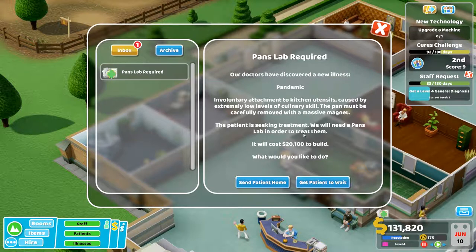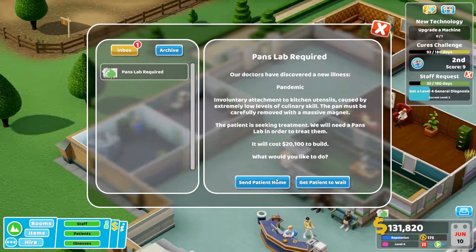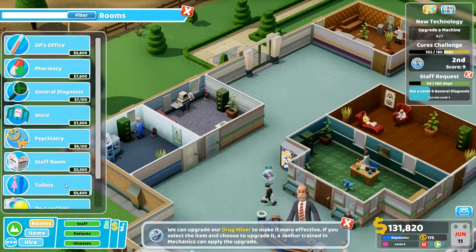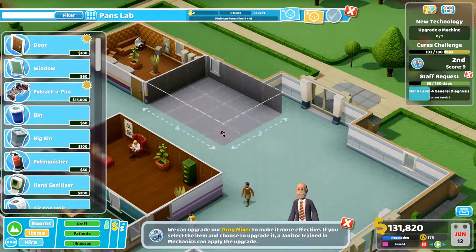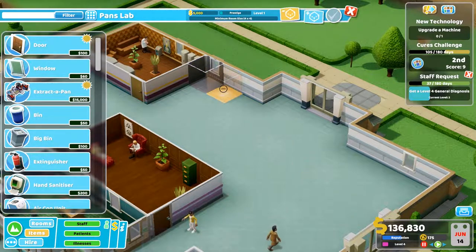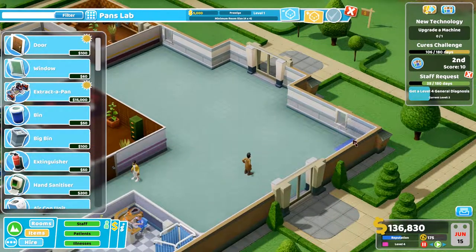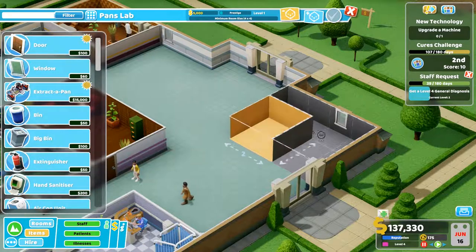I need a Pan's Lab. I don't even have a Pan's Lab. Why do I? Yeah, I'll do that. Rooms — Pan's Lab. Stick that here. Ah, it has to be 4x4? Oh. No, it's just no plastic on this side. I can't. Damn it.